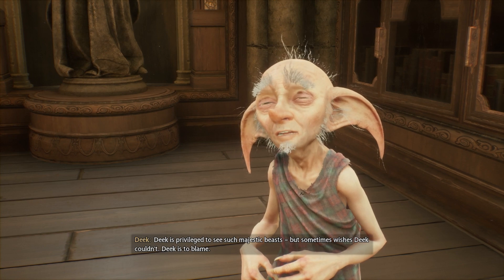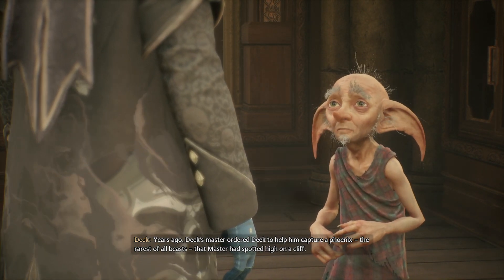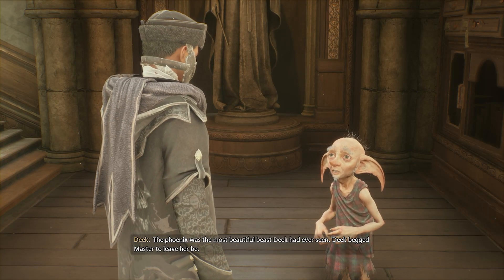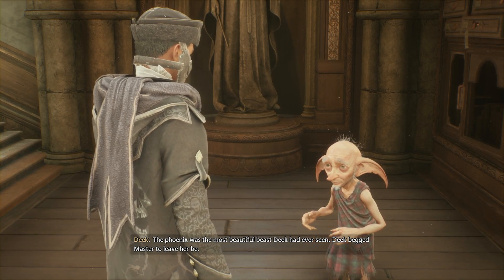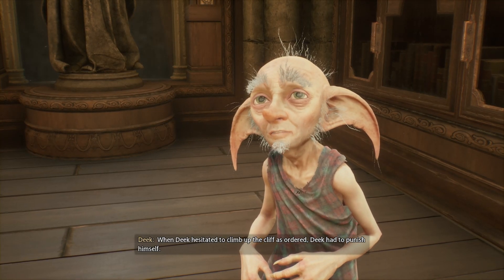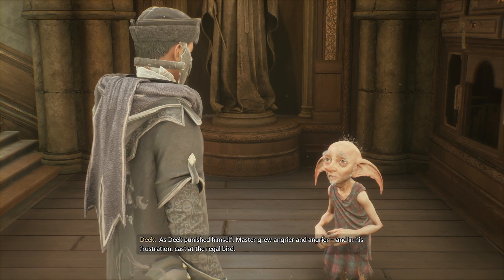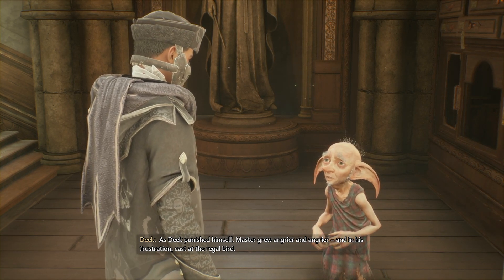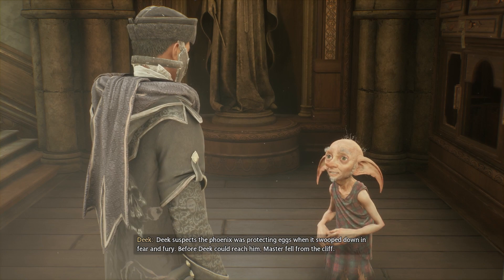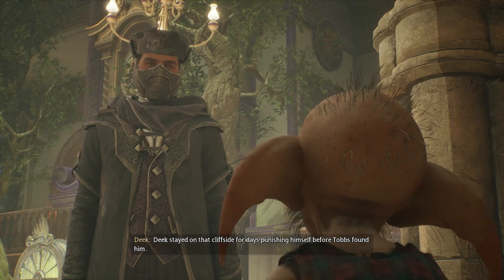But sometimes wishes Deke couldn't. Deke is to blame. What do you mean, to blame? Years ago, Deke's master ordered Deke to help him capture a phoenix — the rarest of all beasts — that Master had spotted high on a cliff. The phoenix was the most beautiful beast Deke had ever seen. Deke begged Master to leave her be. When Deke hesitated to climb up the cliff as ordered, Deke had to punish himself. As Deke punished himself, Master grew angrier and angrier, and in his frustration, cast at the regal bird. Deke suspects the phoenix was protecting eggs when it swooped down in fear and fury. Before Deke could reach him, Master fell from the cliff. Deke stayed on that cliffside for days, punishing himself before Tobbs found him.